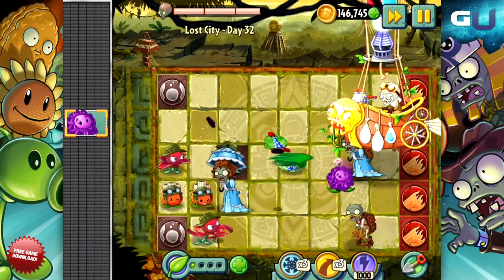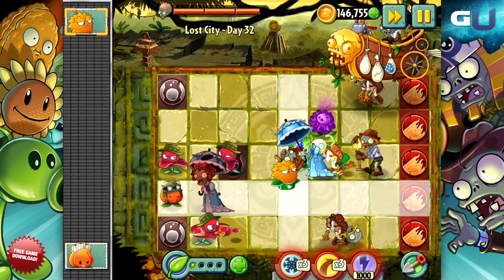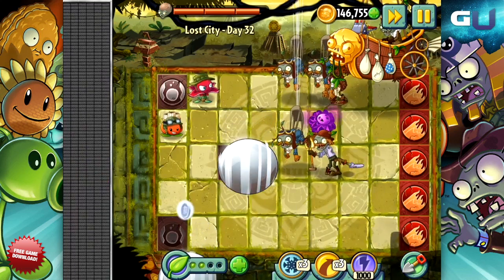Welcome to GamerU's tips and tricks for part 2 of the new world available for Plants vs Zombies 2, The Lost City. This video is about the final boss of Lost City debuting in part 2, Dr. Zomboss and his zombot aerostatic gondola.